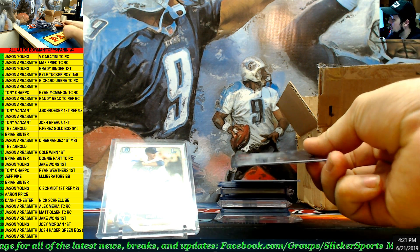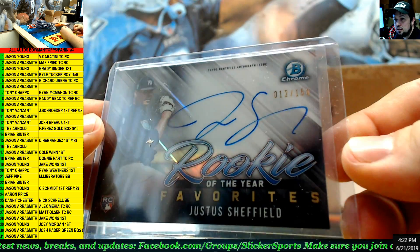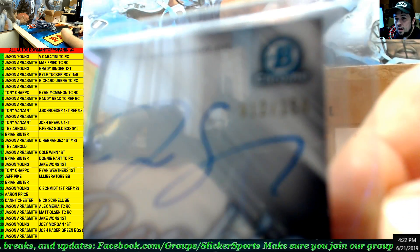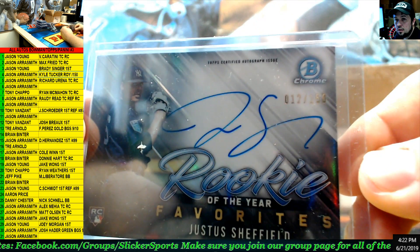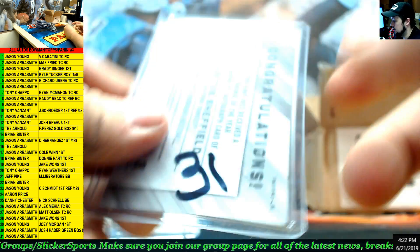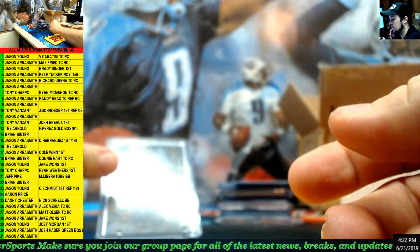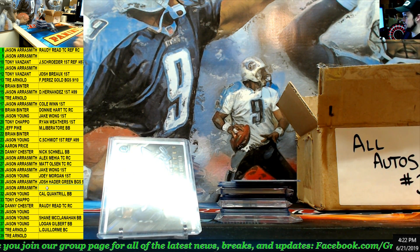Next up — Bowman Chrome rookie of the year favorites, Justice Sheffield. Number 12 out of 150. 12 of 150, Justice Sheffield, number 31 — Jason Aerosmith, nice hit buddy.